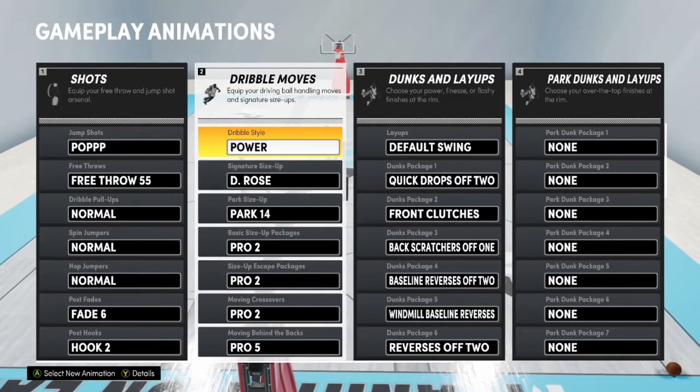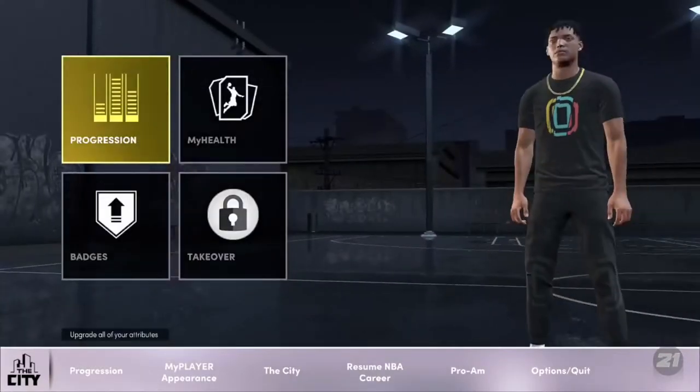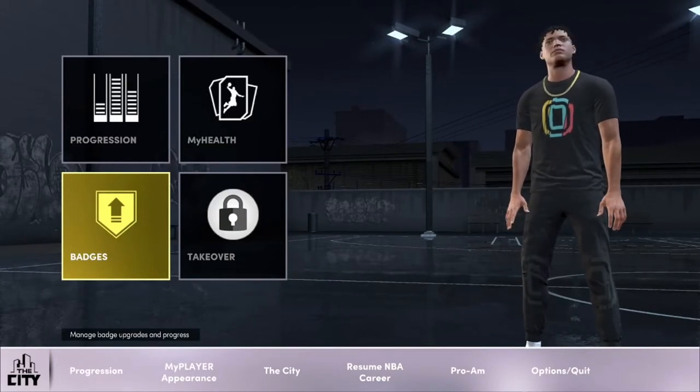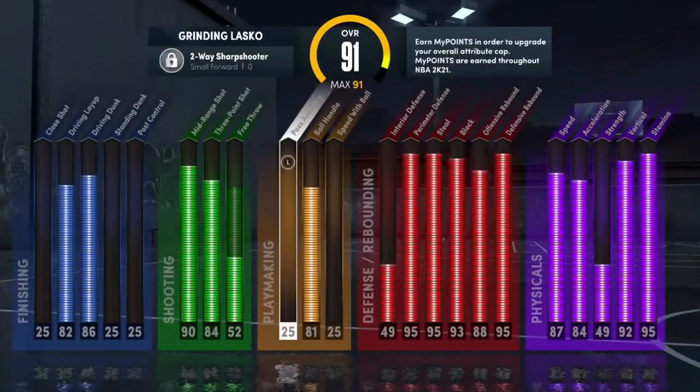For my dribble moves, as you can see, I have an 81 ball control. I'll go back to my ball control right now — you can see it right here. With the real quick progression, I have an 81 ball control plus the five boosts I get when I buy boosts, so that's an 85 ball control, and that's all you need. I can speed boost, I can momentum — basically do anything like a guard, but I'm essentially a lockdown.